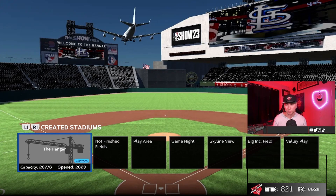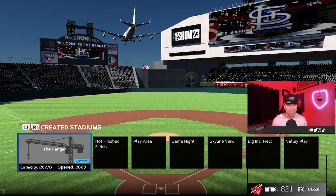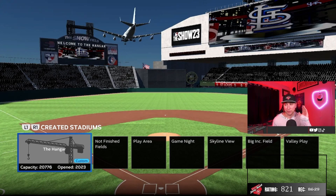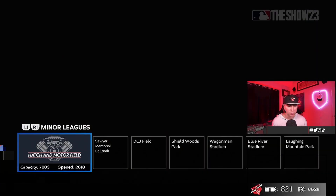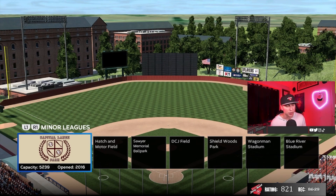The stadium I definitely recommend is called The Hangar. I think it's by Dwight Shrewt 23. The elevation is crazy — it's 5,000. You can go during the day or even nighttime and just absolutely crush it and hit home runs. If you don't like The Hangar, just pick a ballpark with high elevation. There's also another park on the minor league side — Capital Long Hay Park — that's a sweet park with crazy elevation. Highly recommend.